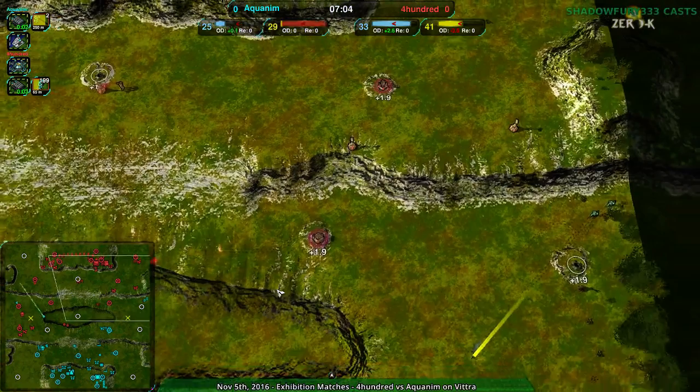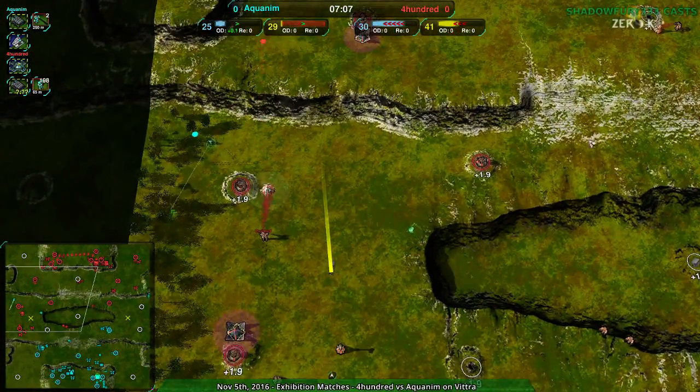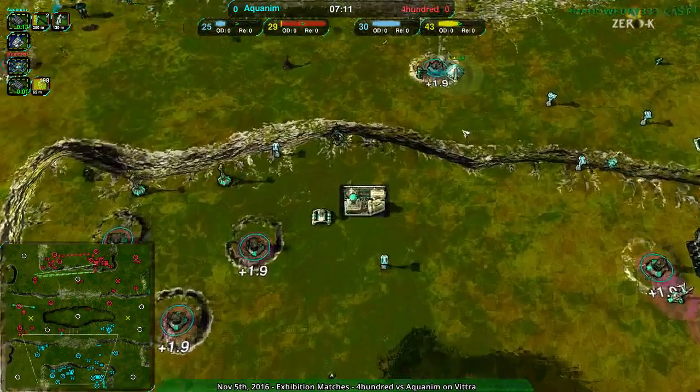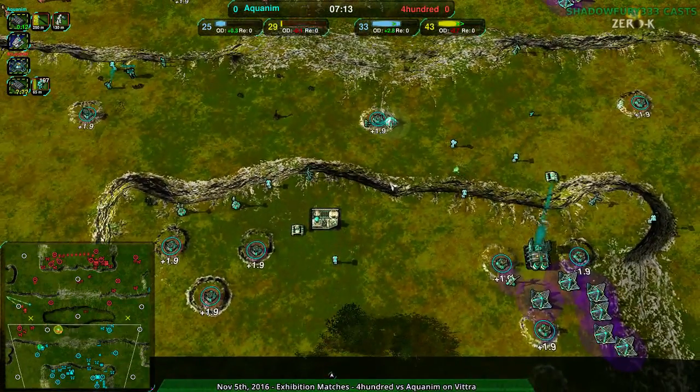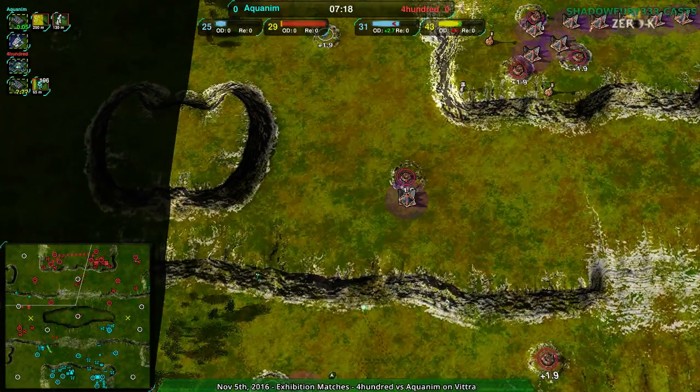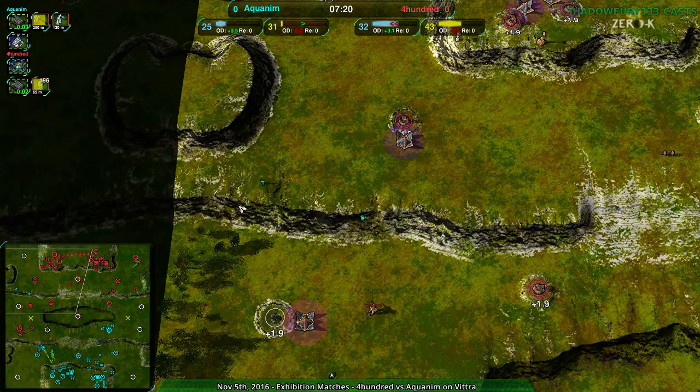I don't see thunderbirds really against cloaky — against shields yes, but against cloaky I'm not sure. Phoenixes are pretty much balanced around taking out cloaky armies. Aquanim is focusing entirely on their cloaky bot factory, getting scythes and hammers — not quite the sneaky approach, but definitely the indirect approach.